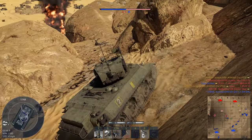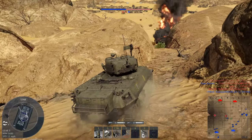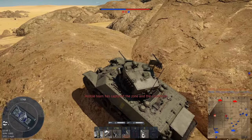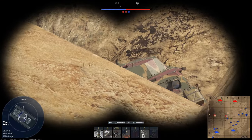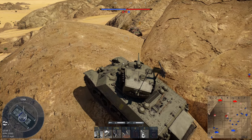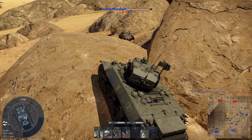Learn weak spots of enemy tanks. Your gun won't always pen the front armour of a Panzer IV, so learn your models and learn your weak spots. Can I get up here? Yes I can. Apparently I can't scout this guy though — there we go. Buddy, I'm literally right here. Okay, we're going to do a sneak attack.